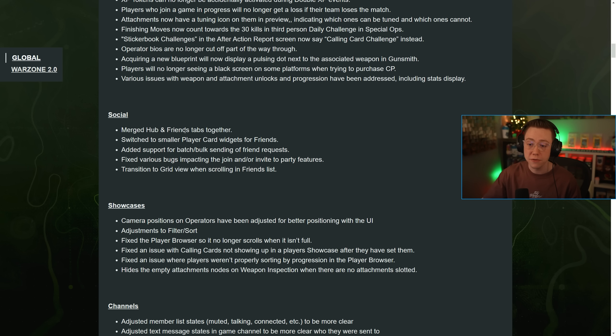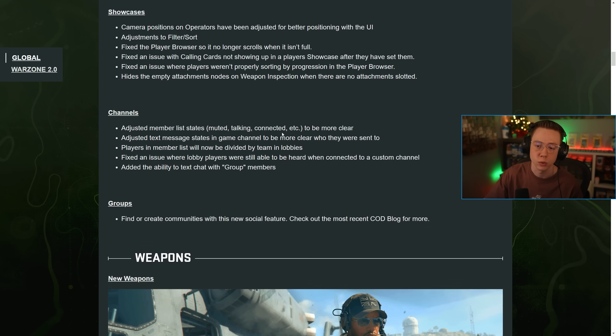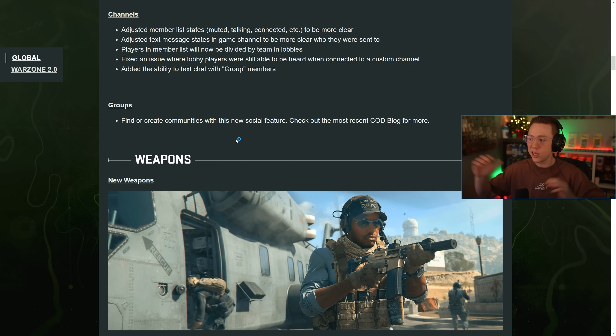On the social tab: they merged the hub and friends tab together, switched to smaller player card widgets for friends, added support for batch and bulk sending friend requests, and fixed various bugs impacting the invite feature. They transitioned the grid view and scrolling on the friends list, adjusted camera positions on operators for better positioning, fixed issues with calling cards not showing and players not properly sorting by progression, and hid empty attachment nodes on weapon inspection. For channels: adjusted member list states, text message states, and players in the member list will now be divided by team in lobbies. They also added the ability to text chat with group members in groups of up to 5,000 people.